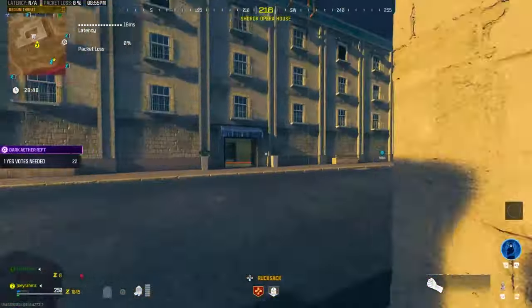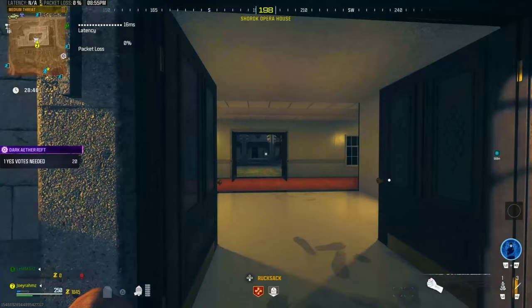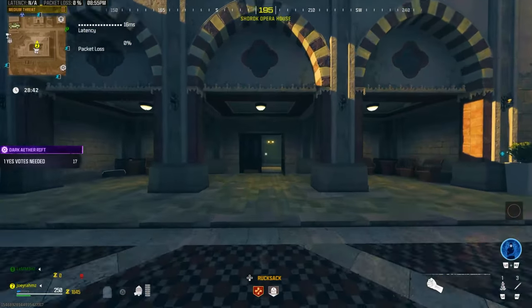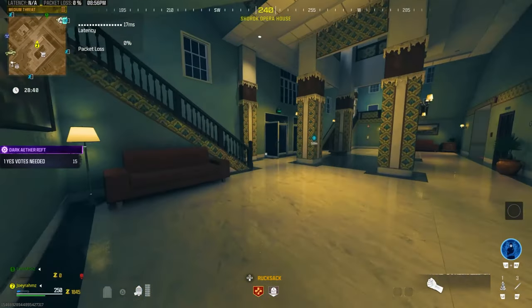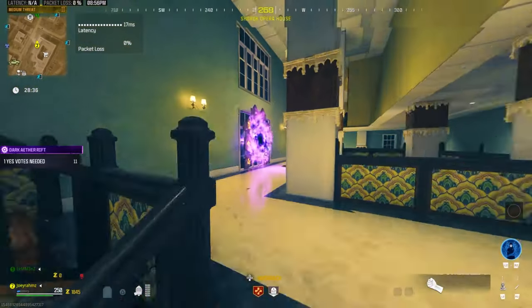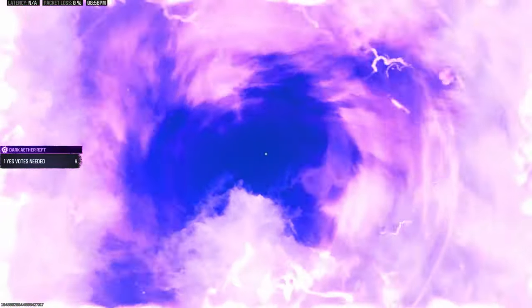Now you're gonna run back all the way — unless you've got a Scorcher, obviously, which is gonna be a lot faster, so use that if you've got one. If you've got Stamina Up it's gonna make it very easy for you, so make sure you've got Stamina Up. Run all the way through this location where I'm showing you here, just follow where I go, go back to the portal, enter the portal, and come straight over here to the edge of the beach.